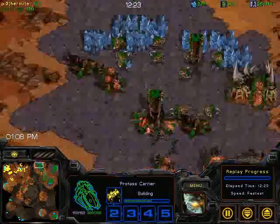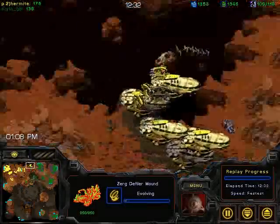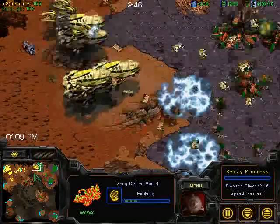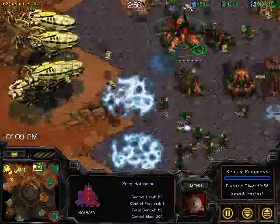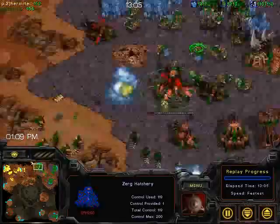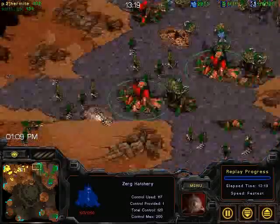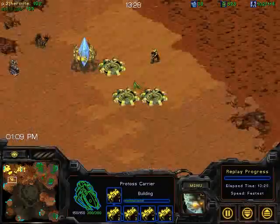We've got five carriers here and I still don't think the Zerg player has figured it out, but he does have a Defiler's Mound — and Defilers are incredibly good against this carrier build. Hermite has this one chance to do absolutely crippling damage and he needs to cripple GB in order to have any chance of winning. He's done a good job with the D-Webs so far. GB is not doing a great job with his micro and he might lose one of his hatcheries. I have no idea why he didn't finish off that hatchery — that was a mistake.